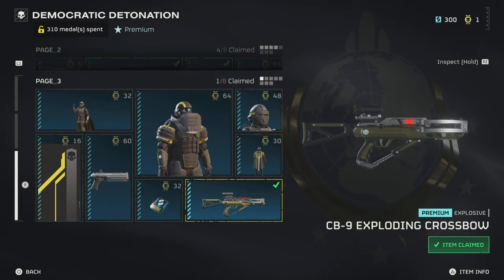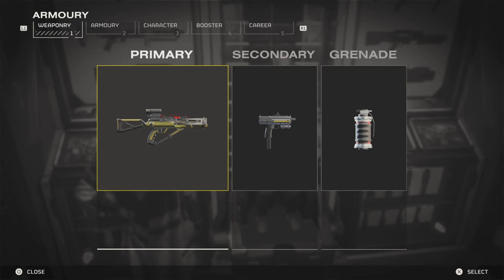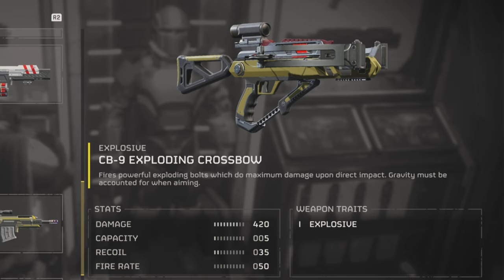It costs 80 medals to unlock. Taking a look at the stats, we're going to head into the armory in the primaries and find it in the explosive section. The description reads: 'Fires powerful exploding bolts which do maximum damage upon direct impact. Gravity must be accounted for when firing.'